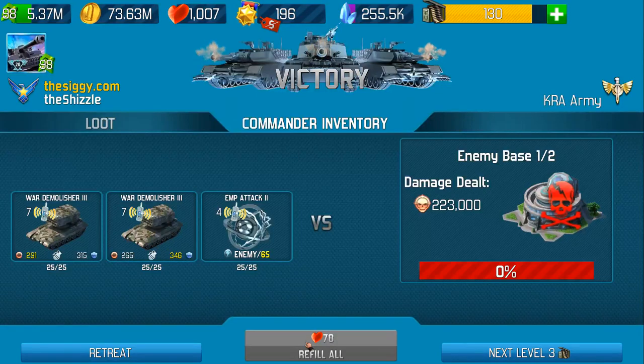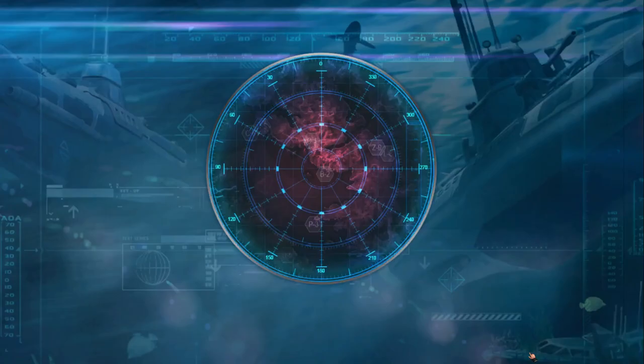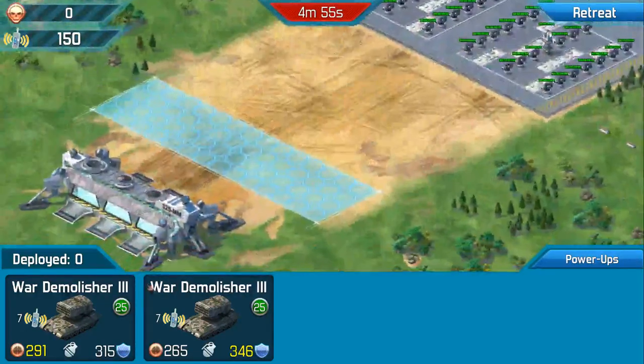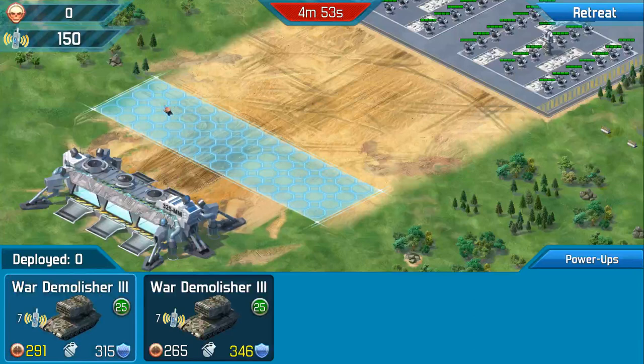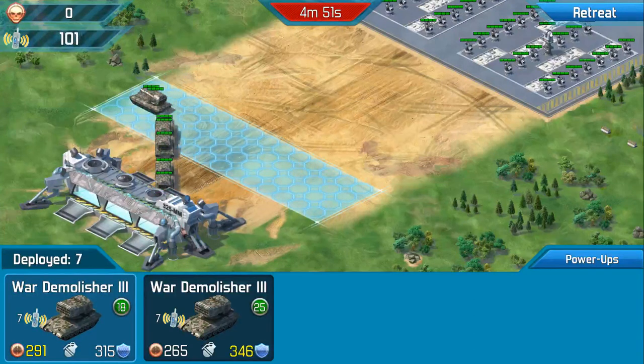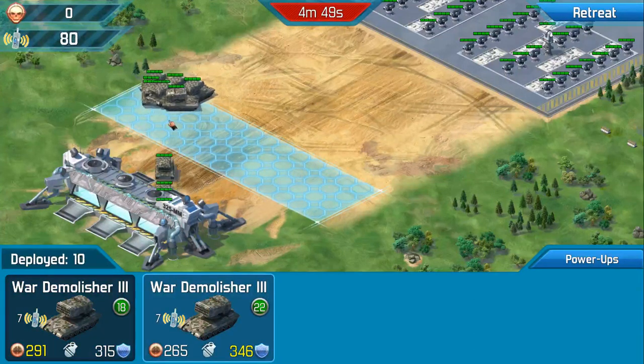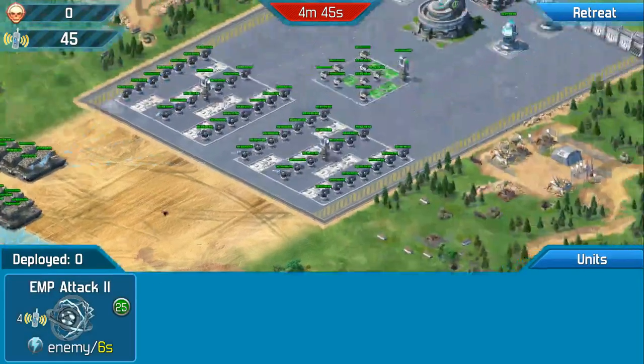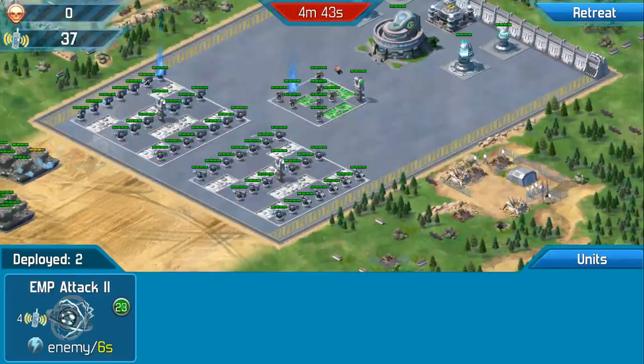So refill all, and as I say you can either retreat or we can go on to the next level. I'm going to take this one to the next level, and it does say now we've got enemy base one out of two. We've got a slightly larger board, a little bit more attack, a few more items, but nothing too much of a worry. I'm going to keep this as about seven and seven.